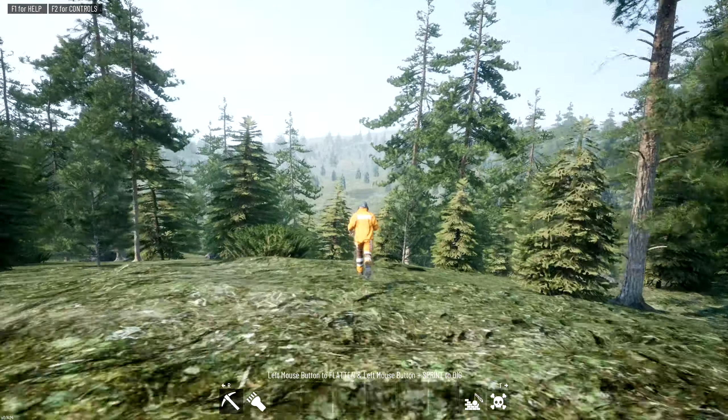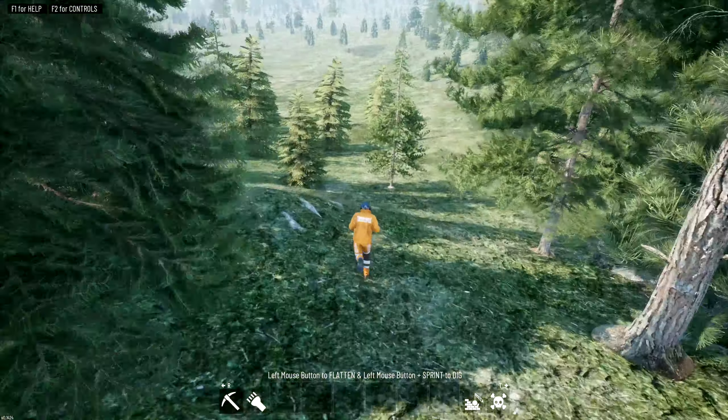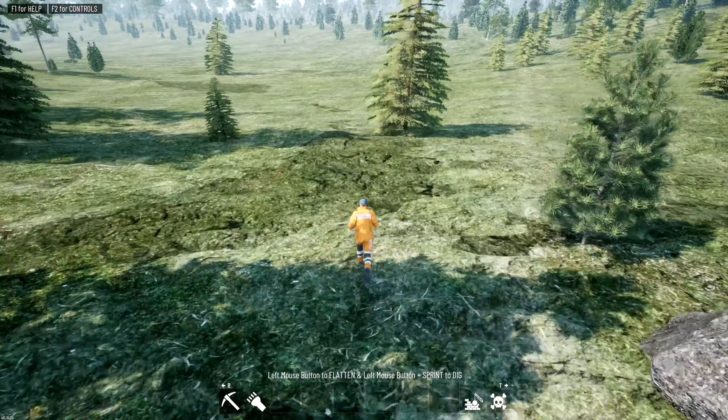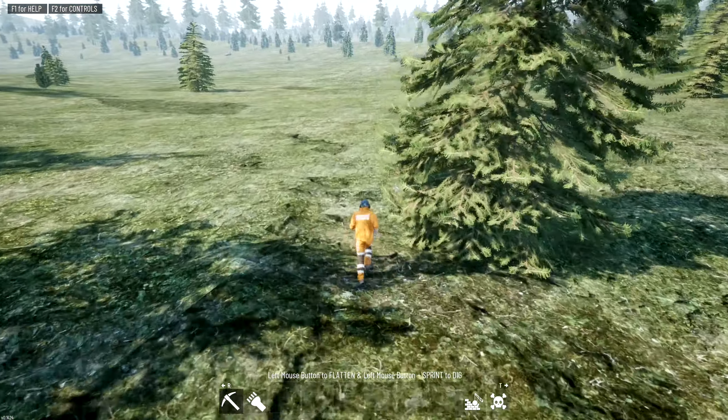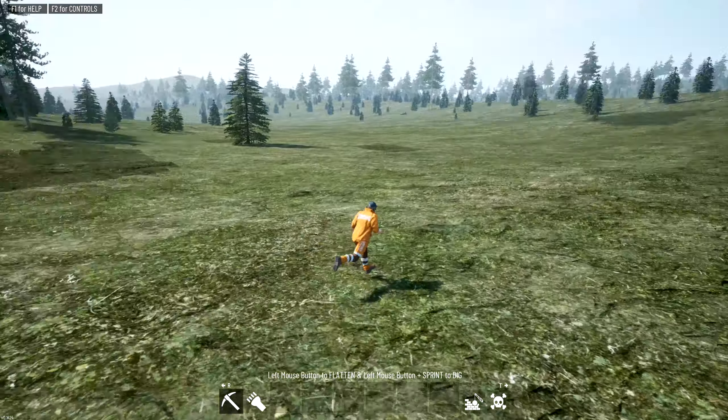You can see that dark patch right over there — that's where we're going to start. As we run along, there are darker patches on the ground that mean there's ore underneath. There's a good bit of stuff around this area.